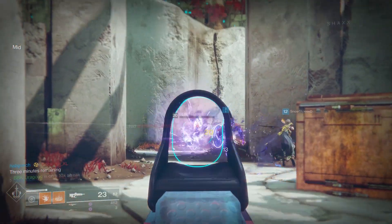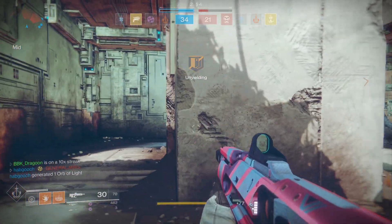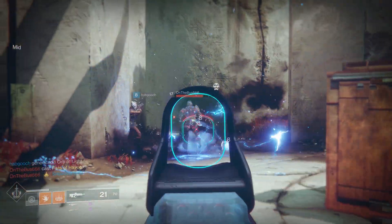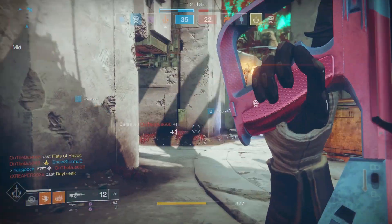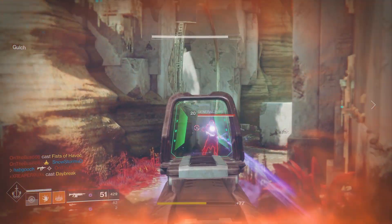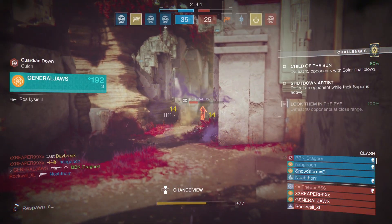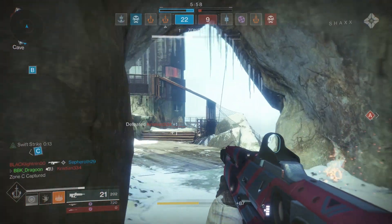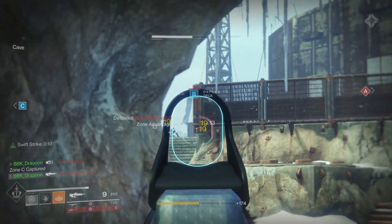The weaknesses of the gun happen in its recoil — new players may find this a tough weapon to balance. For newer players, I would suggest using the Tactical Mag perk instead of Armor-Piercing Rounds, purely because this weapon kicks pretty hard, and if you're not used to managing recoil yet, Tactical Mag is going to benefit you.